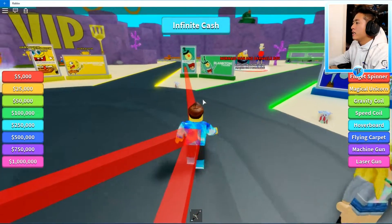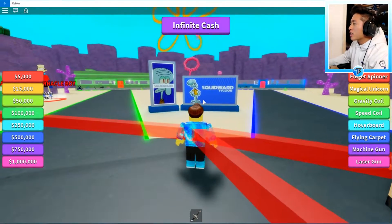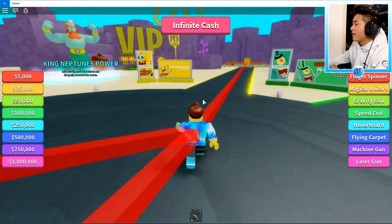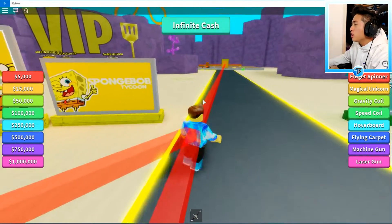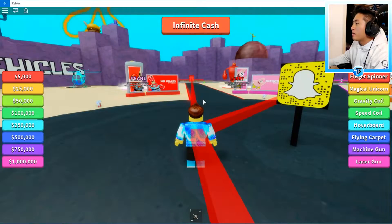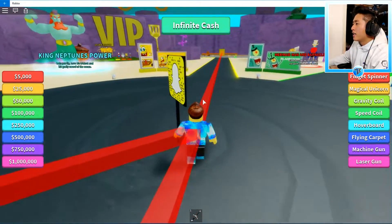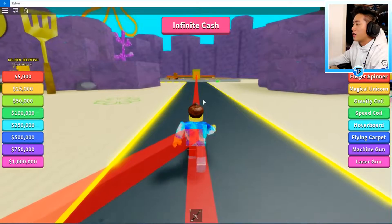So we have Plankton available. I don't want him because he's kind of evil. We have Squidward — it looks like someone has Squidward, but he's kind of boring. So we're going to choose from Mr. Krabs, Patrick, and Plankton. Spongebob is actually available too. I'm debating between Mr. Krabs or Spongebob — I'd like Mr. Krabs because I could be inside the Krusty Krabs, but I also like Spongebob's house. So we're going to go with Spongebob's house because he is my favorite character.